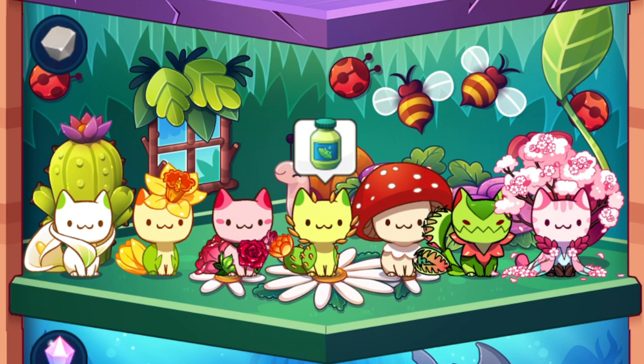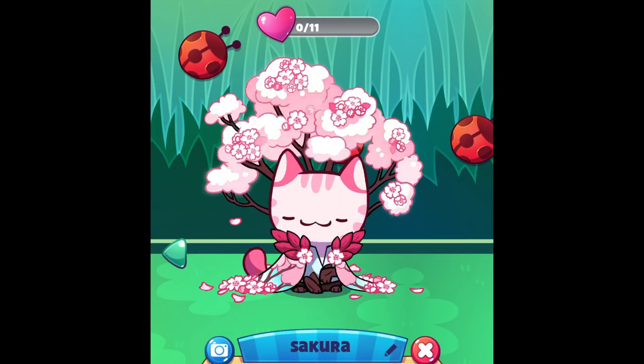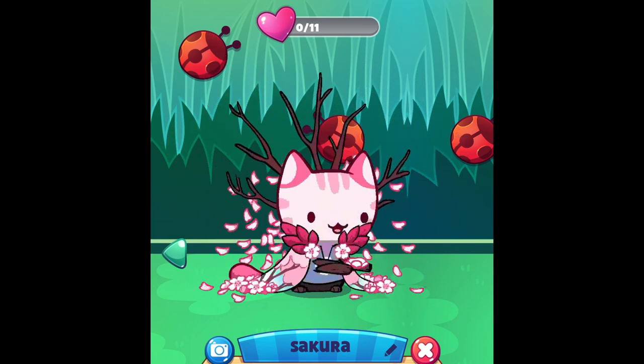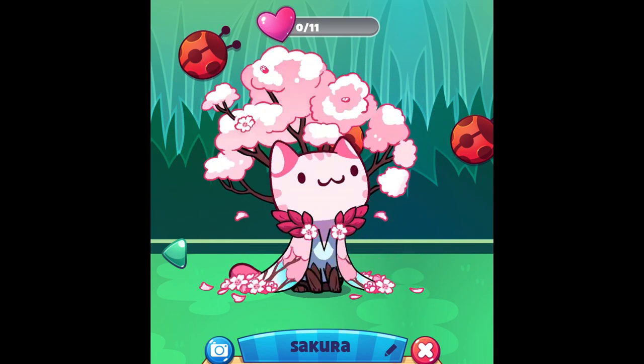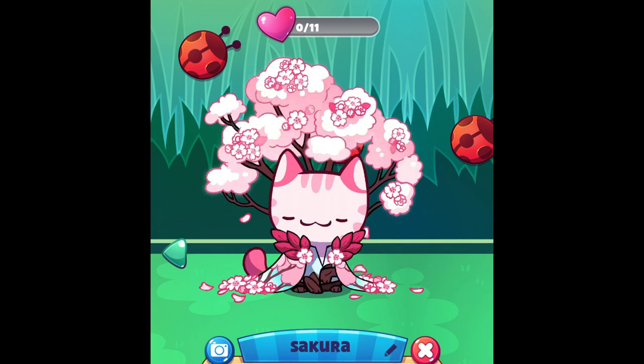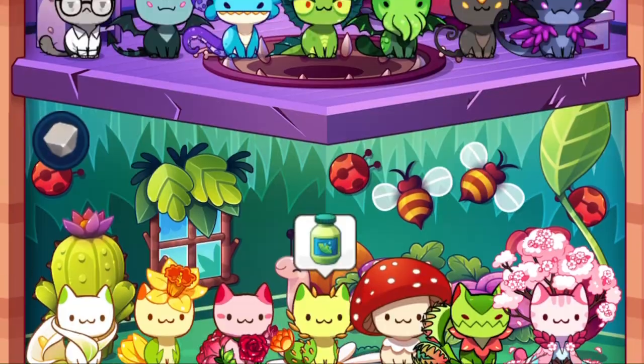Moving now to the Garden floor, which is a floor that many of us wanted to unlock when we started playing Cat Game, and maybe some of you still do. Everyone's favorite cat on this floor is of course the Sakura cat, and it is also my favorite cat because the animation is cute and overall the cat is just adorable and beautiful. Of course this is my favorite cat on this floor.